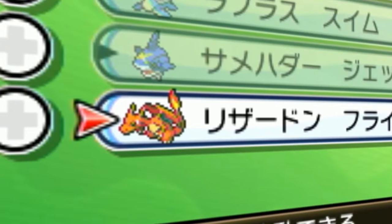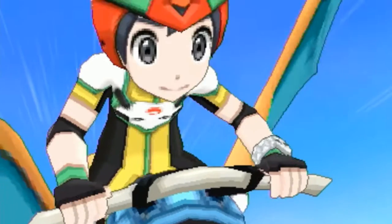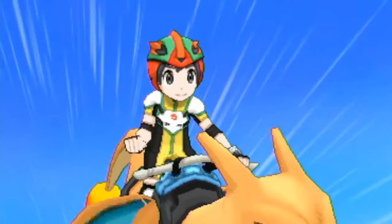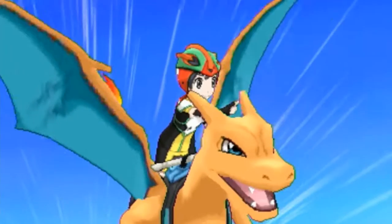We see the protagonist selecting a Charizard from their menu, then shown riding a Pokeride Charizard. The only Pokemon shown in the menu were Charizard, Sharpedo, and Lapras — so does this mean we're able to ride Pokemon from our party, or is this just the menu to select a Pokeride Pokemon?